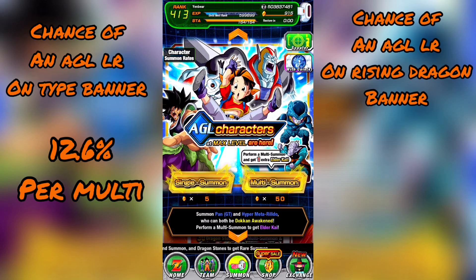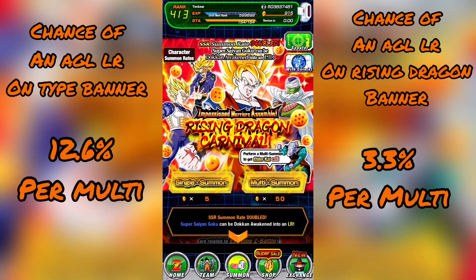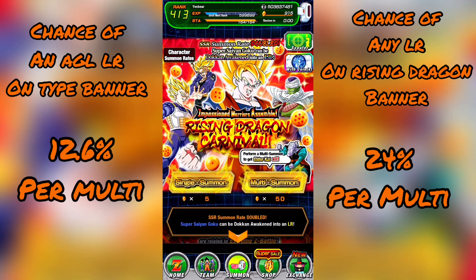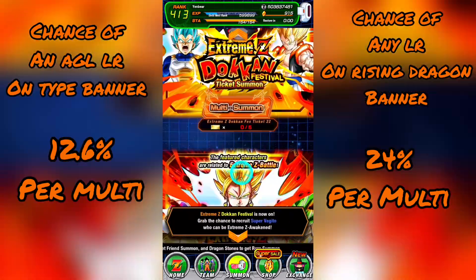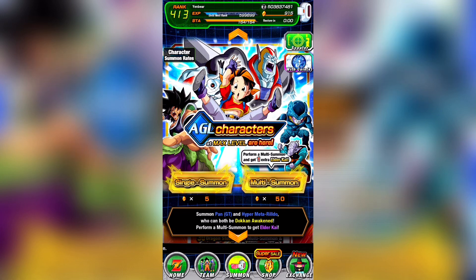The chance to pull one of those 4 LRs is much lower on the Rising Dragon Carnival at 3.3%. However, the chance to pull any unfeatured LR on the Rising Dragon Carnival banner is 16%, and if you also count the featured Spirit Bomb Goku, it's about 24%. So while your chance to pull an LR is slightly lower on this banner, you are able to limit the possible pulls to only the AGL LRs. That said, to get up to a 50% chance to pull one LR, you need to put in five multis.